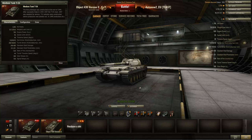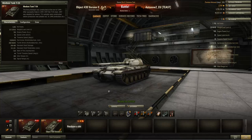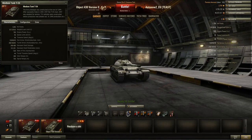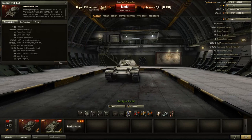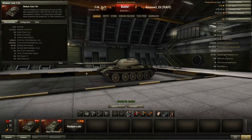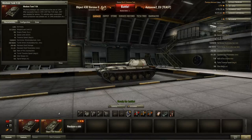When engaging most tier 9 tanks this vehicle will be at a significant disadvantage. However in a one-on-one with the T-54, this tank might even come out on top because of the very slightly increased rate of fire and therefore increased DPM. But I would definitely prefer the old tier 9 Russian medium, the T-54, over this vehicle.